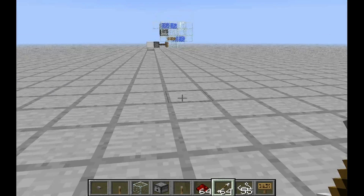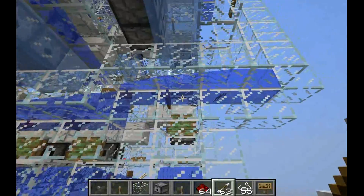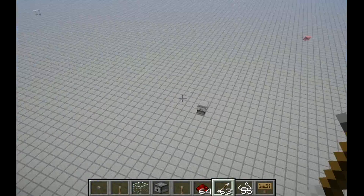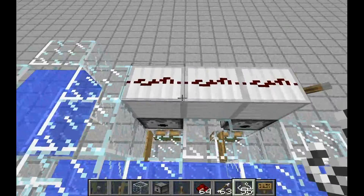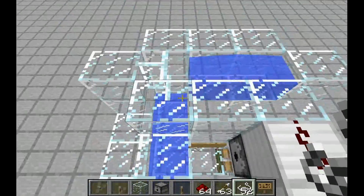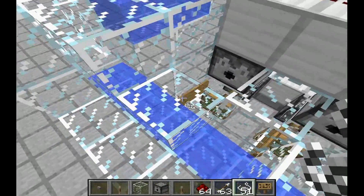This is used in the system to move items that are in the flow out and sort them. I can show it here — for example, if I have string like this, aligned on the edge, and I drop more string, it won't flow; it will just stop there and join the other stack.